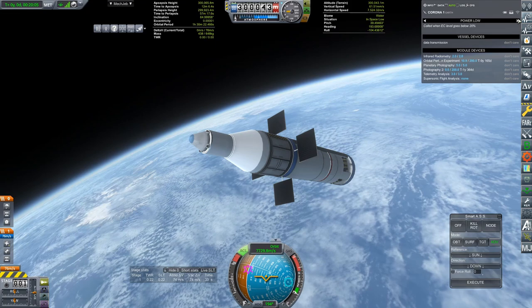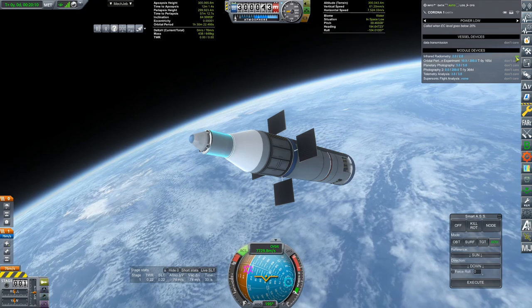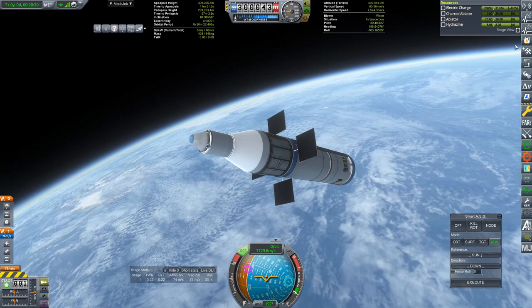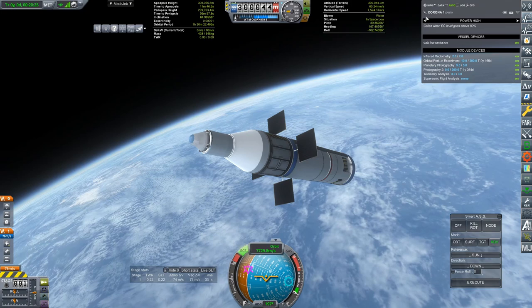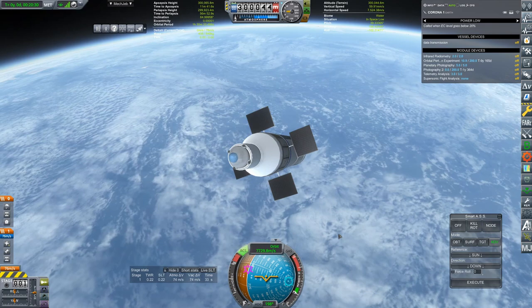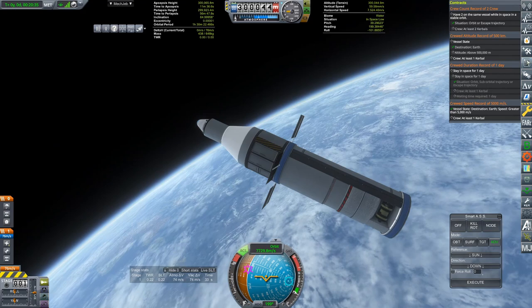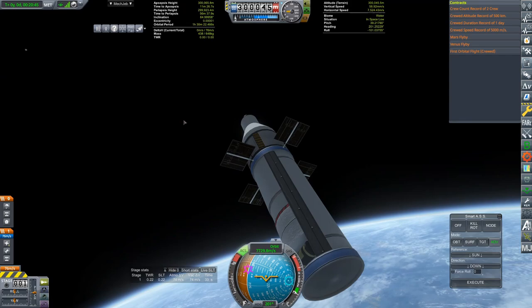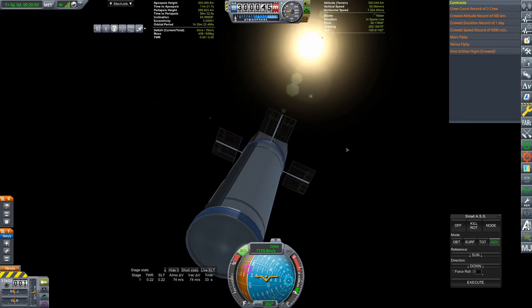For automation, let's go ahead and turn all the science on. Then if we have low power, I want to turn off everything including data transmission, and then turn it back on once we have power again. I just want to make sure that we never lose control of this entirely — the science is secondary to being able to return this capsule back home. I was actually supposed to take a contract for an orbital return but I appear to have forgotten, so that's going to have to be another mission. This is Corona 1, my first Corona satellite. Hopefully it gives us lots of science.